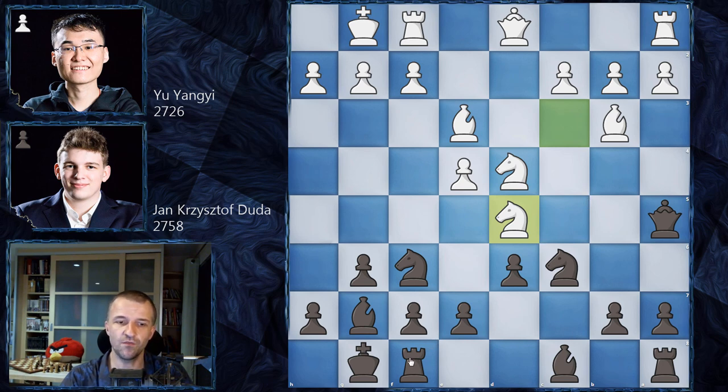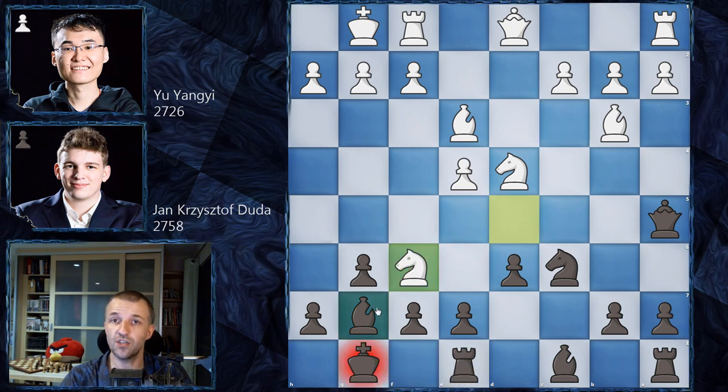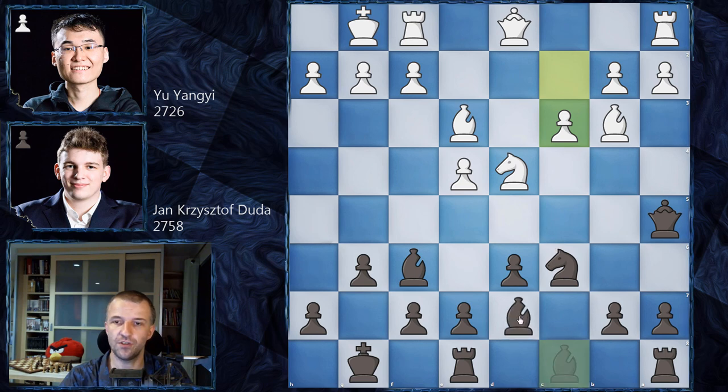We have rook on e8 and the knight goes to f6, exchanging knights on f6, and bishop takes on f6. Then c3 by white, bishop d7 — all very standard. F4 is the most popular move and we have a deviation with b4, still going through the most popular lines.